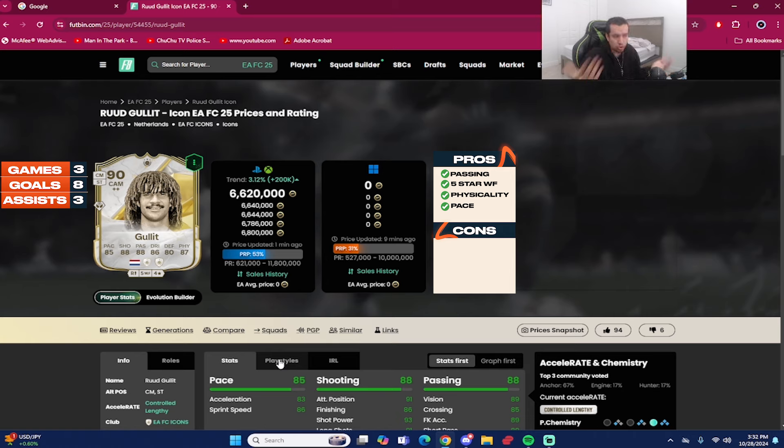Starting with the pros — number one is the combination of the four-star skill moves and five-star weak foot, an insane and very meta combination. At 6'3", I love tall midfielders — you notice that physical presence as he runs around. The defending category goes up to the 80s with the shadow chem style, and he did a really nice job reading passing lanes.